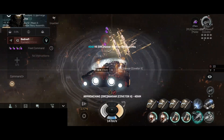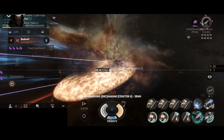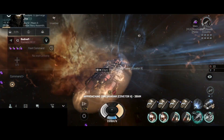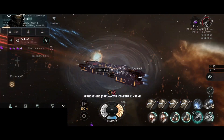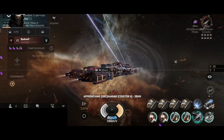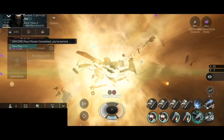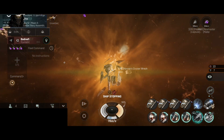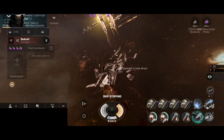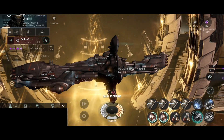Next target — we have a Covetor 2. This Covetor has a Nanocore and these things can be quite expensive, so it's going to be a very nice kill. That's one way how to do the Concord Pass missions — ever since the PvP Concord Pass missions were released.